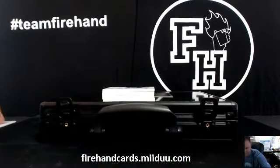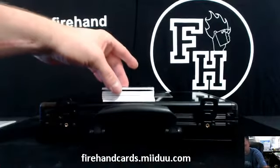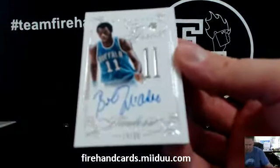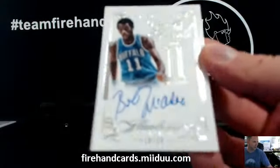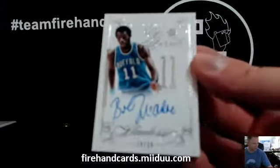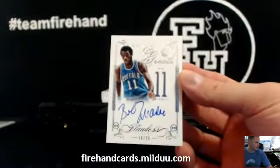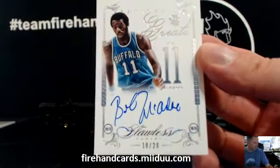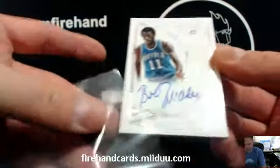Next up, Bob McAdoo — franchise great. Buffalo Braves franchise great — turned into the Clippers. McAdoo, who's got him? Bob McAdoo goes to Gerardo. Gerardo, for you.